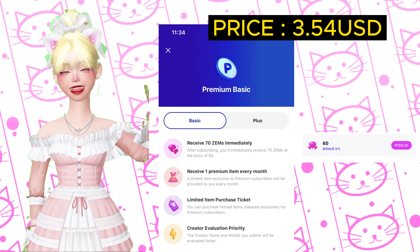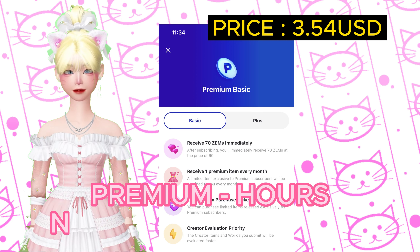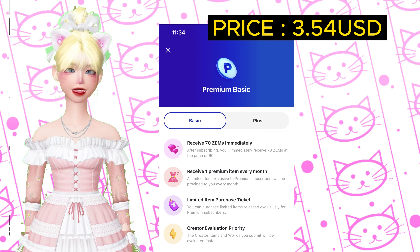With the price of 199, a regular top-up gives me 60 zems, but with Premium Basic at the same price I get 70 zems — that's 10 extra zems. If you're an item creator and you subscribe to premium, you get evaluation priority. I did an experiment on this: when I was premium, I submitted an item and it was reviewed and approved or rejected within hours. When I was not premium, it took about two days.